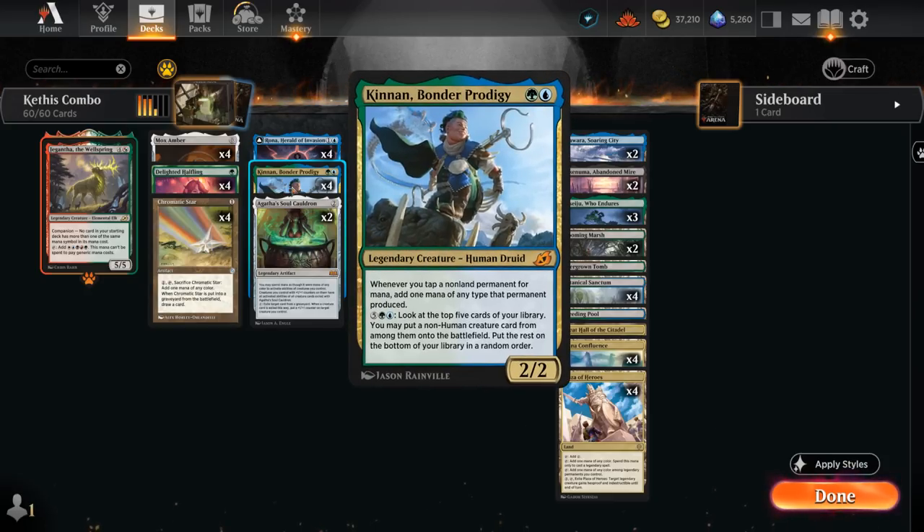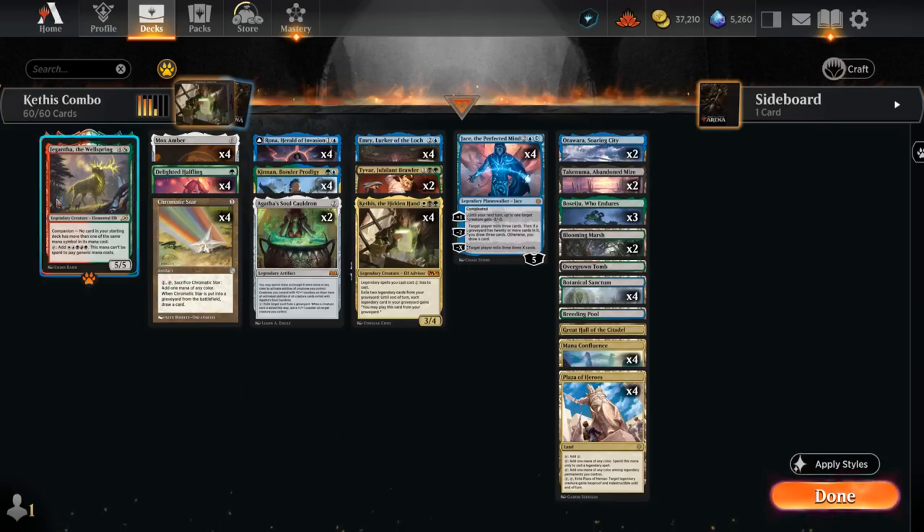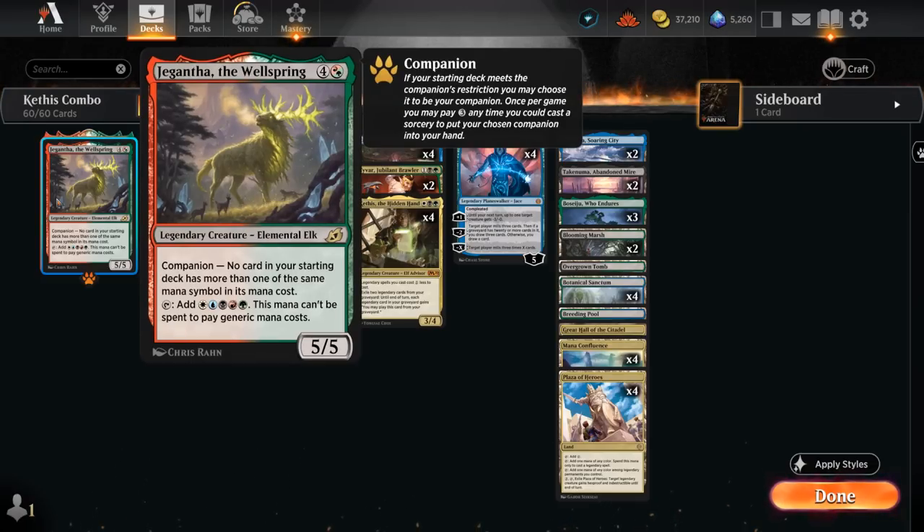Kinnon gives us additional mana with Halfling, Mox Amber, Chromatic Star, and even possibly Jigantha, which is our companion. Jigantha can also be cast sometimes — especially if we already have a Kinnon in play — making it easier to pay the three mana companion tax and then cast the five mana Elk.